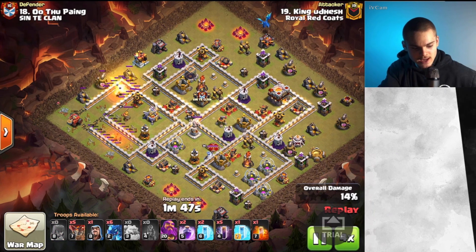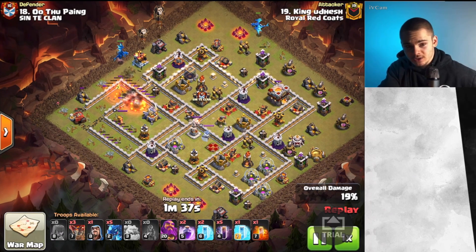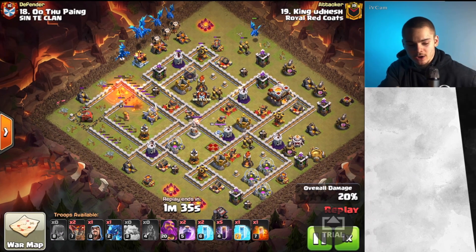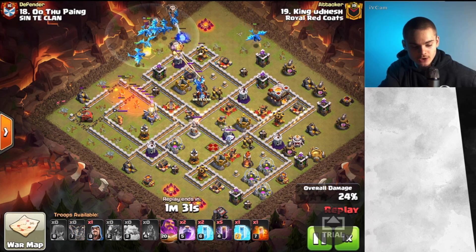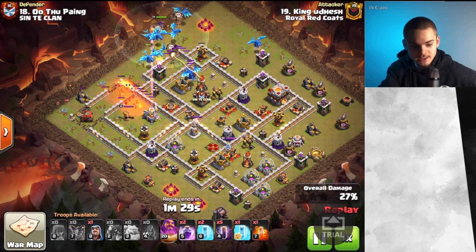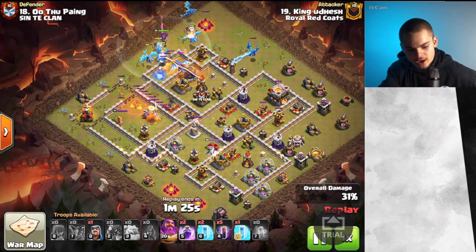It's approaching the King. We're also going to use an E-Drag on the outside. Since we don't have heroes, we're going to need to create that pathing on the outside some other way. Now we're sending in all of our E-Drags as our Flame Flinger is right about to get that Eagle Artillery. All the E-Drags are going in just like so, and we want to rage up those E-Drags.